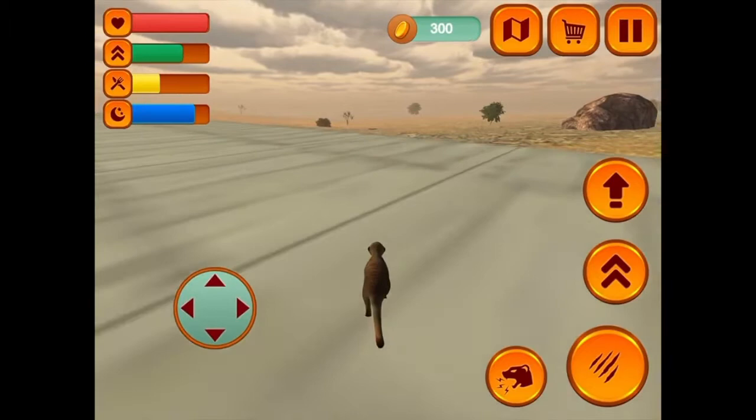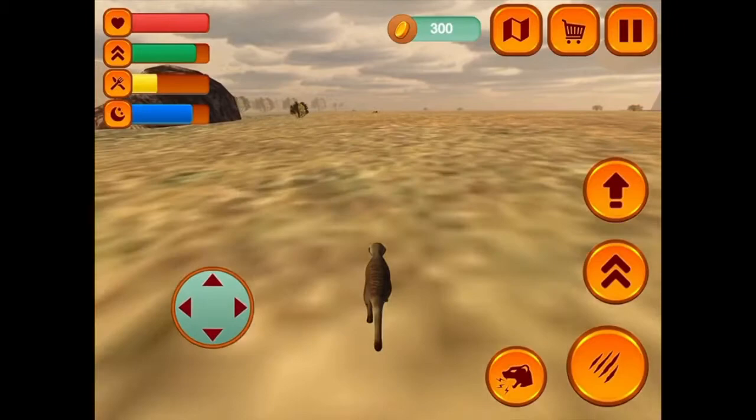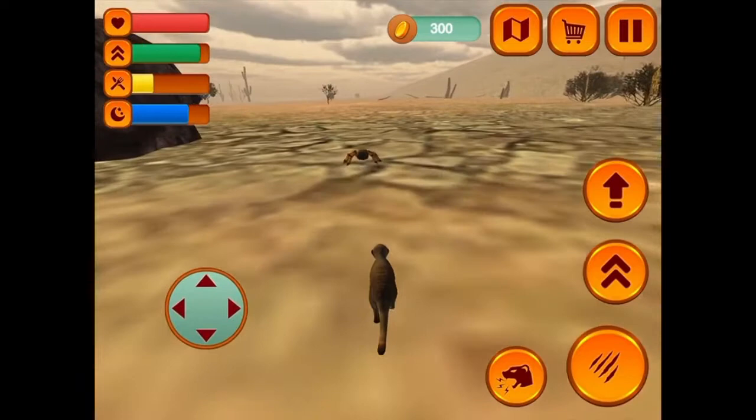I'm getting pretty hungry, so I need to find some non-threatening animals to eat. There's a spider over there! Come over here, spider. Also, this is a little bit inaccurate because even with baby meerkats, spiders would not be this big in comparison.